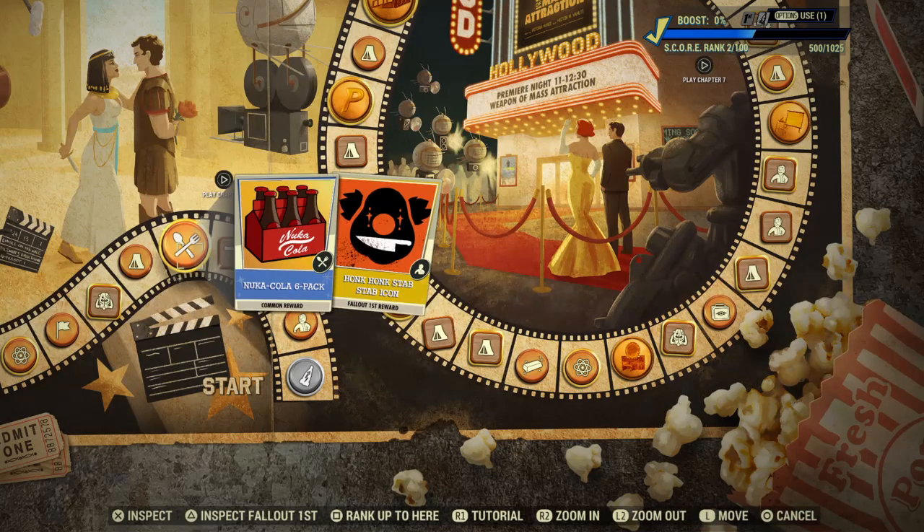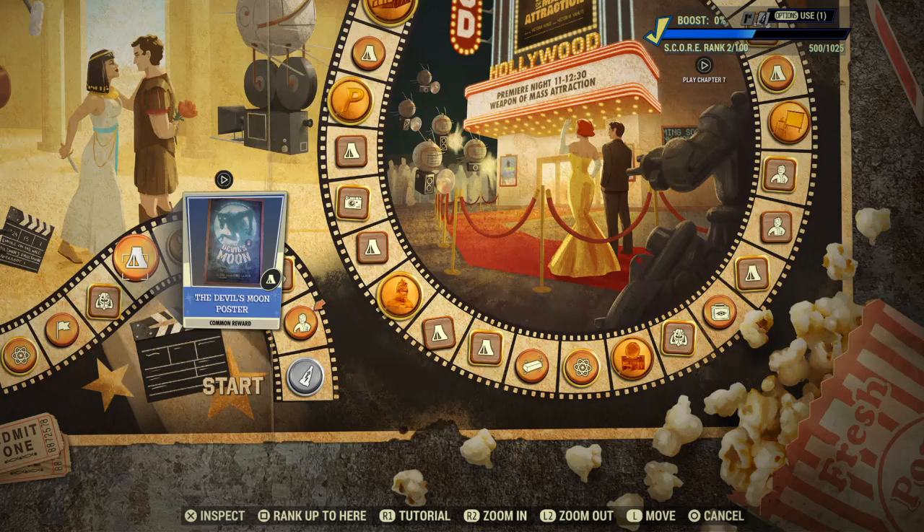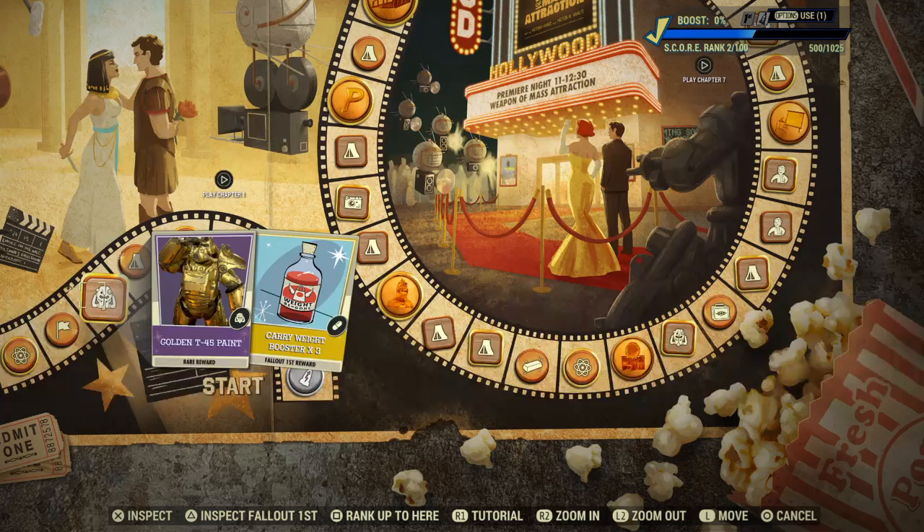Icons are things you can use when you communicate with other players, just for fun. You've got the Devil's Moon Poster - a common reward, decorative for your camp.